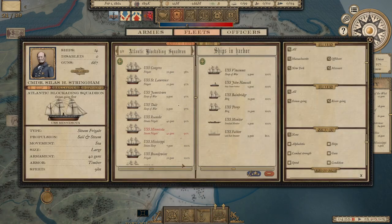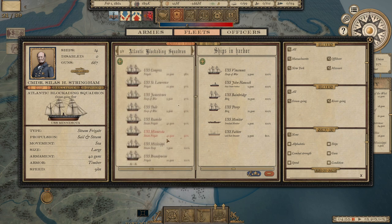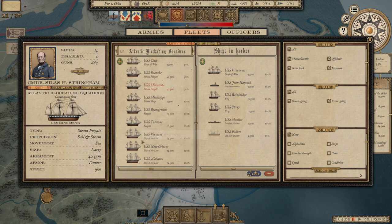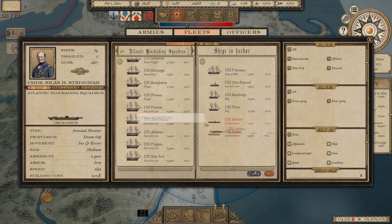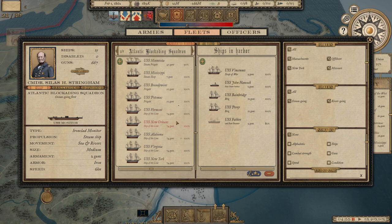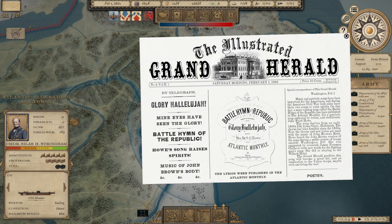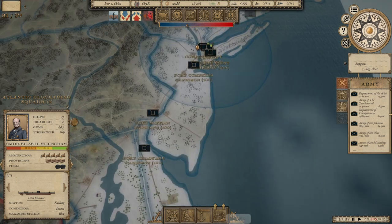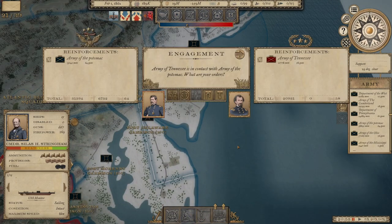Let's take a look at these ships in New York — they are repairing, slowly. The USS Monitor is ready. We'll add her to the Atlantic blockading squadron, though she's not really a high-motion going vessel. And it looks like we're going to have a battle — the Army of Tennessee.